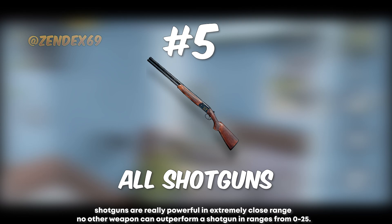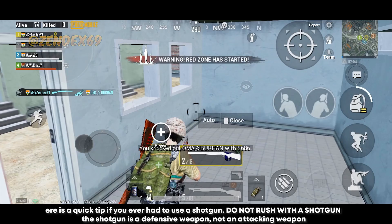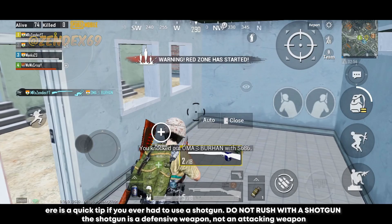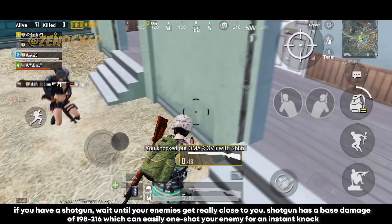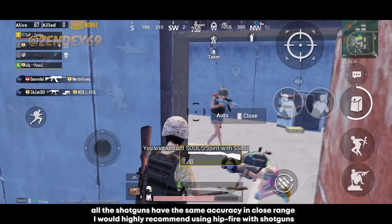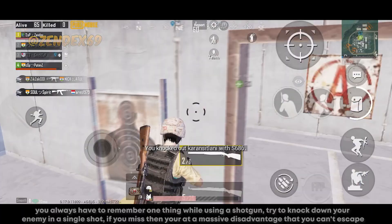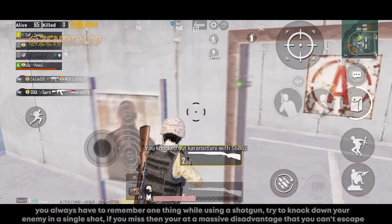Number 5 is the shotgun — this includes all shotguns. Shotguns are really powerful in extremely close range; no other weapon can outperform a shotgun from 0 to 25 meters. A quick tip: do not rush with a shotgun — it is a defensive weapon, not an attacking weapon. Wait until your enemies get really close. Shotguns have a base damage of 198 to 216, which can easily one-shot an enemy for an instant knock. I'd highly recommend using hip fire with shotguns. Try to knock your enemy in a single shot — if you miss, you're at a massive disadvantage. Using a shotgun is a skill you have to learn.